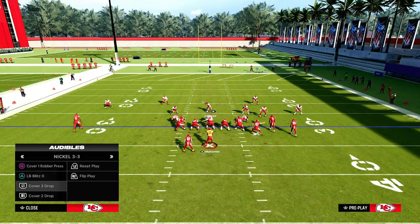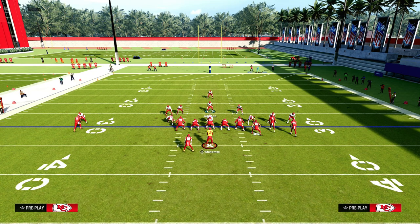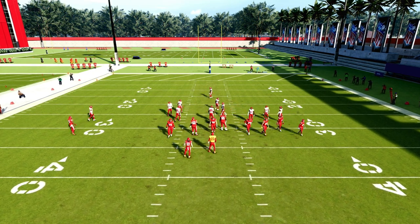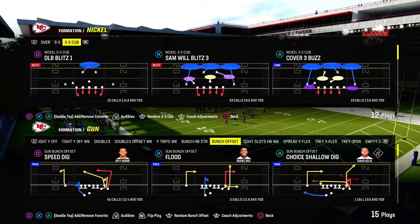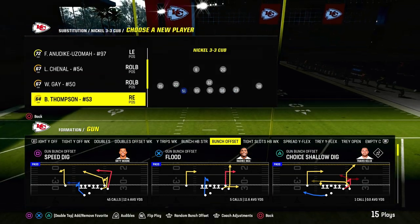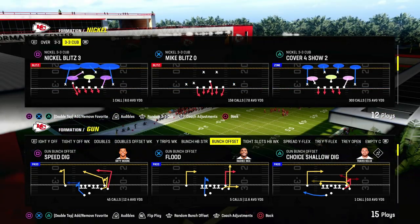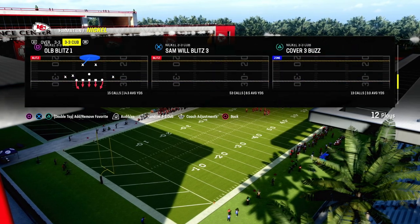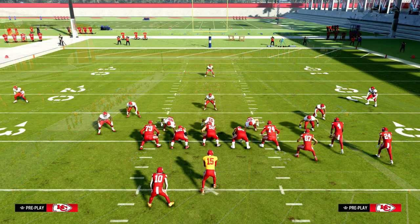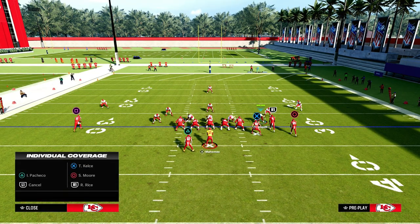One of the best things you can do in this game is audible down to 3-3 Cub. Guess what I can't do anymore — I cannot audible down into Nickel 3-3 Cub anymore. They just screwed up one of the best defenses in Madden for the last four years. I cannot sub in a safety at linebacker on the outside of the Nickel 3-3 Cub — I can only sub into this one position. They're going to be making linebackers play a little bit better, but when you go to adjust, you can no longer cross-man these guys on everybody on the field. That is a massive, massive disappointment.